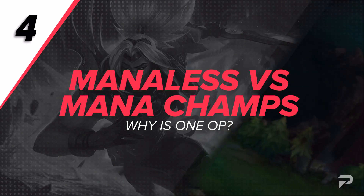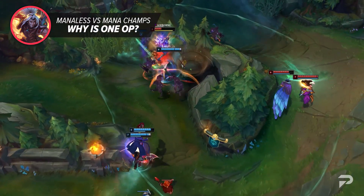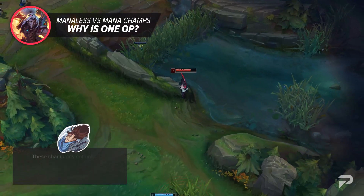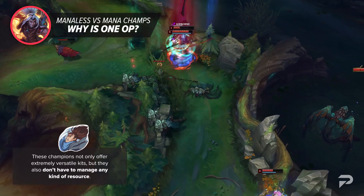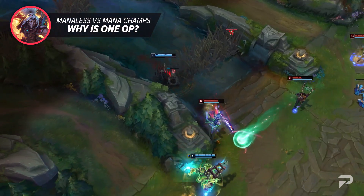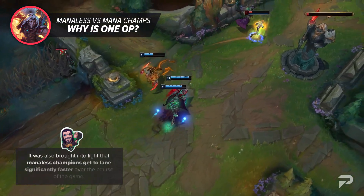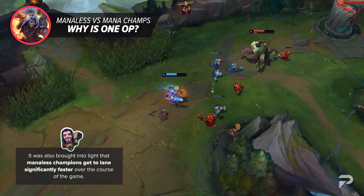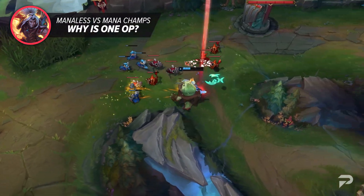Speaking of controversial opinions, many players dislike the fact that manaless champions exist. To clarify, this doesn't include champions like Vladimir or Mundo that technically use HP as a resource, although they're not completely excluded either. Instead, this is talking about champions like Riven, Yasuo, Yone, Viego, and others. These champions not only offer extremely versatile kits, but they also don't have to manage any kind of resource. Not only does this offer a great advantage in lane, but more often than not these champions also have kits that provide both damage and protection. It seems that everybody has agreed these champions should be balanced around the framework that if you lack a resource pool, your cooldowns should be lengthier as a sacrifice. It was also brought to light that manaless champions get back to lane significantly faster, because for mages or caster marksmen, it takes extremely long for mana to regenerate at the Fountain.